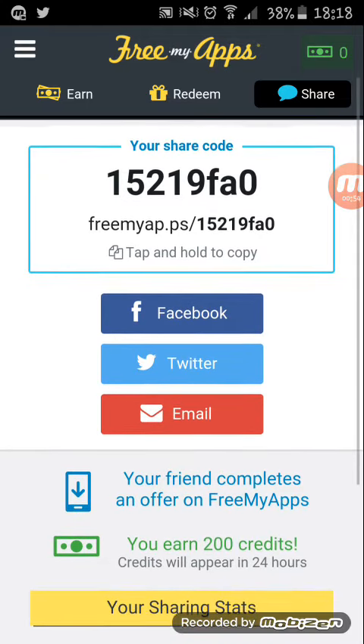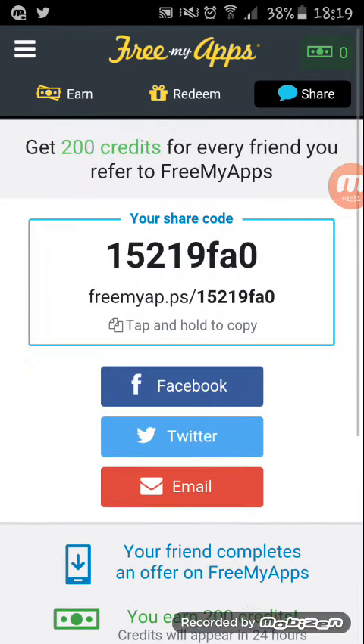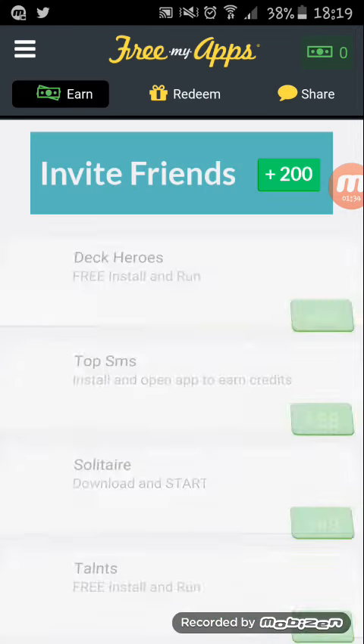Basically all I want you guys to do is type in my code: 15219FA0. I will put a link to it in the description so you can find it a bit easier. Then when you've pressed on the link, all you need to do is complete an offer on Free My Apps and you will earn 200 credits. I'm not sure whether you will get credits as well, but hopefully you will.